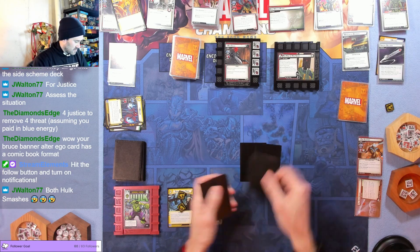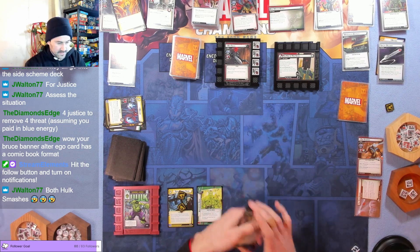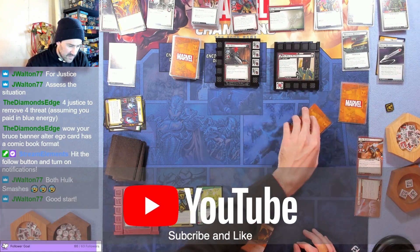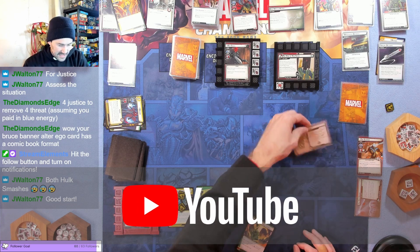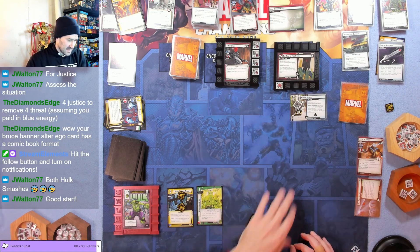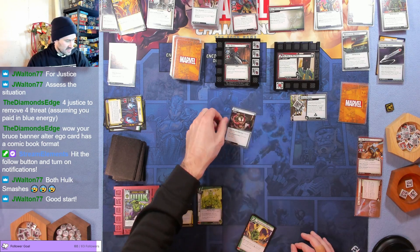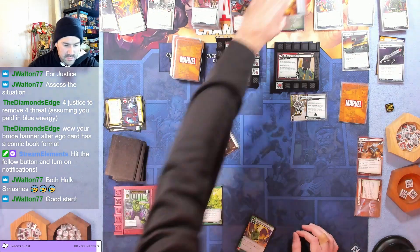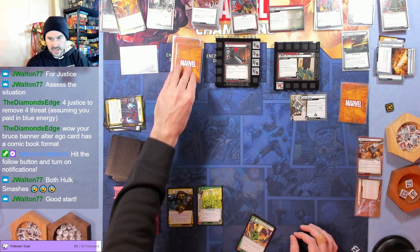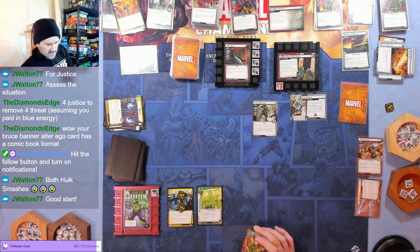Drawing: Unstoppable Force, a double, a double, and Iron Heart — not the worst hand. Villain phase: first token goes here, then after resolving step one we reveal the top card of the side scheme deck — Hydro Patrol enters play. Two tokens go on the crisis icon, so we can't do anything with that yet. Red Skull swings for one — we take it. One plus zero, just one damage total. Back card is Hydro Regular Insight, fine.